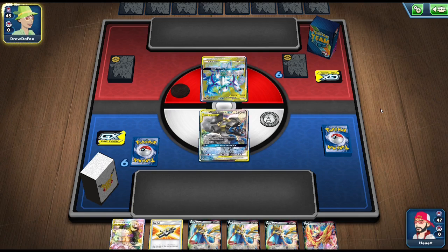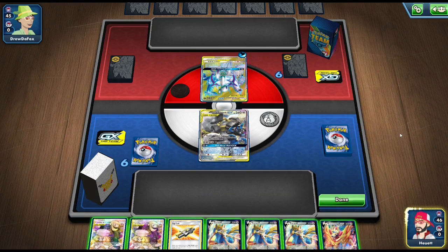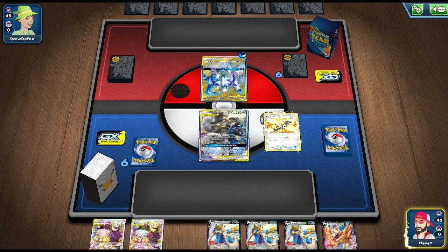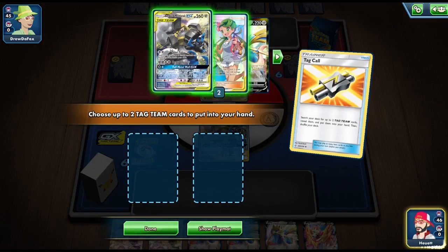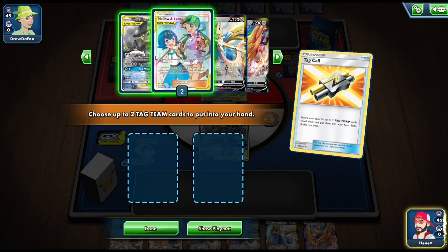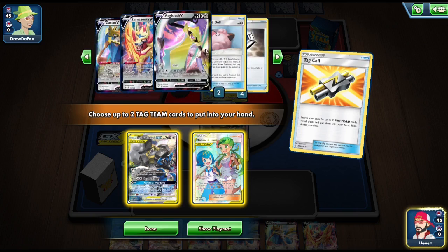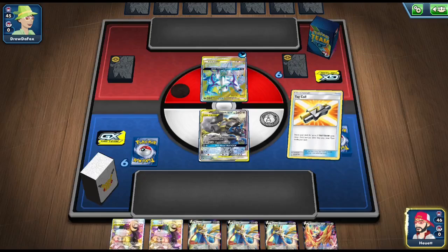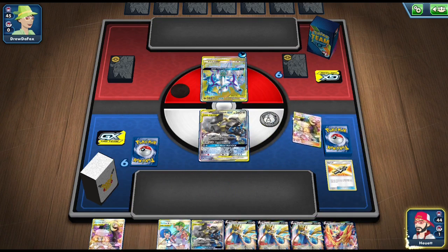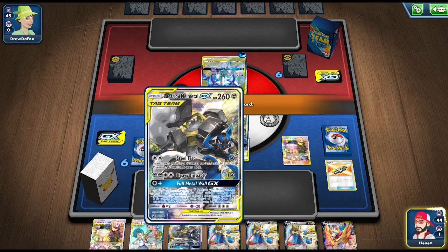Going second means we can use Cynthia and Caitlin right away to draw three cards, giving us at least some draw. We try the other Cynthia and Caitlin as well. We're thinking about Tag Calling for the Guzman Hala, but unfortunately the Guzman Hala is prized this game. I'm running through my deck looking for it — if I could just put down a Power Plant early, since my opponent is only playing one Chaotic Swell, there's a very good chance he wouldn't be able to get rid of it.